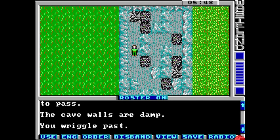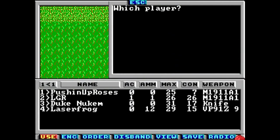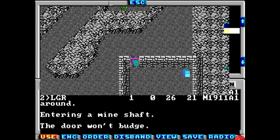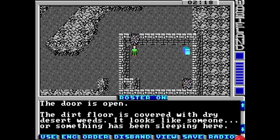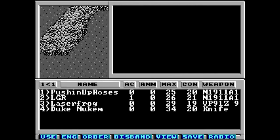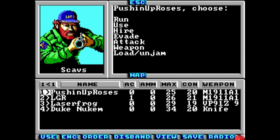You have this big map to explore, but it's populated by people, creatures, and events that change when you do something to them, and then they stay changed — they don't reset when you leave. This may not sound like much nowadays, but this dynamic aspect goes a long way in making the world feel that much more alive, malleable, and believable.